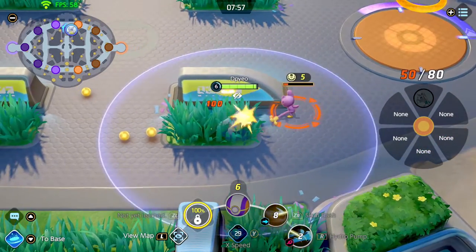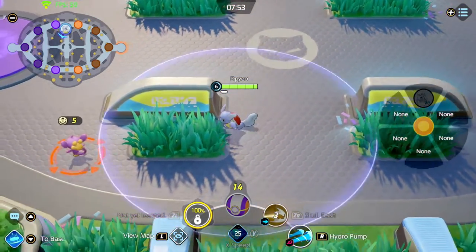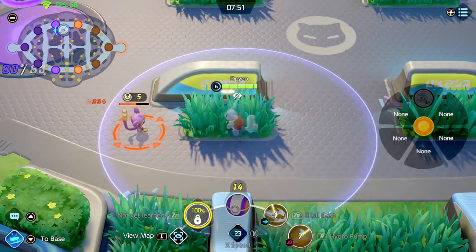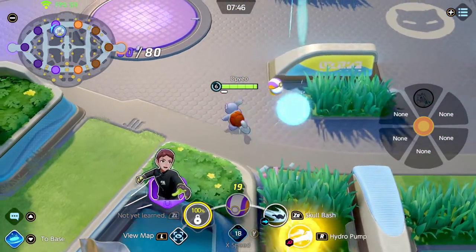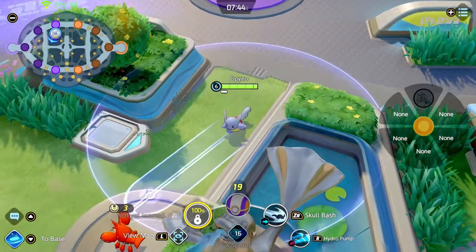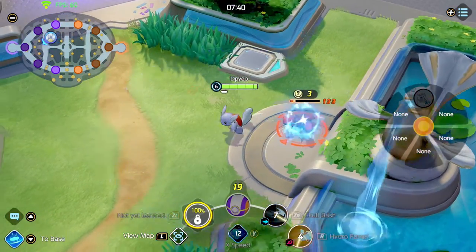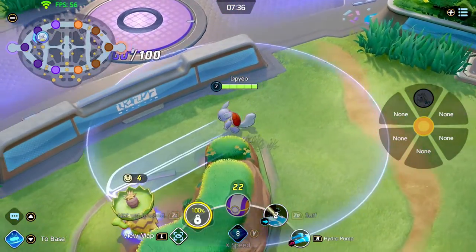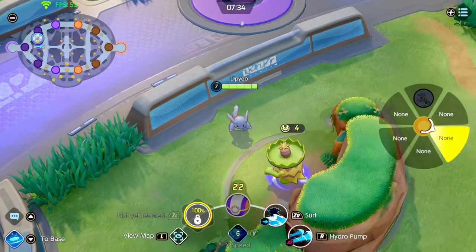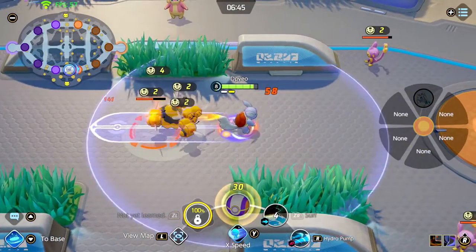I'm running X Speed on Blastoise in case the enemy team tries to chase me down. What I would do is surf them, then use X Speed to run away — for example, after a scoring play or finishing off an enemy.